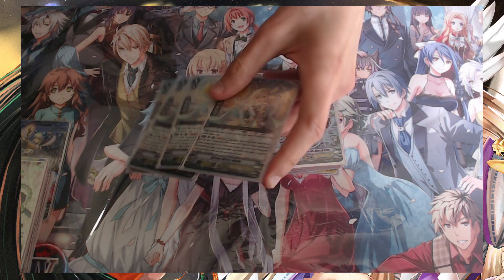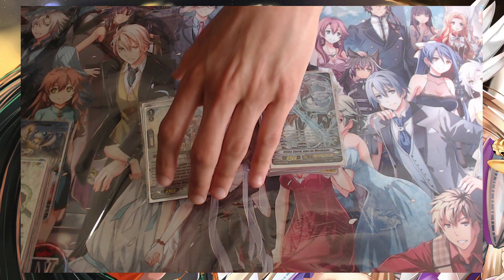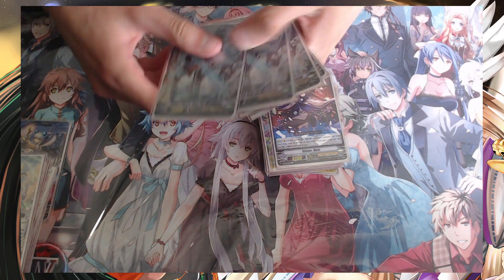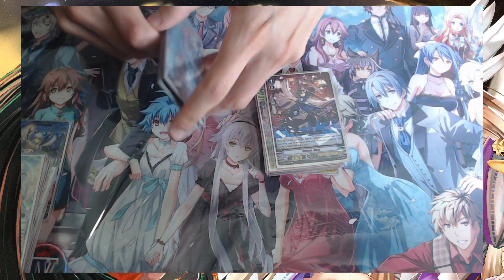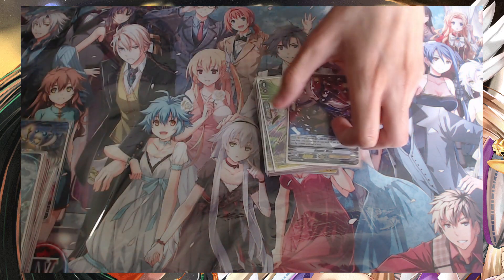We have four copies of Moomoo. Moomoo is really strong because she lets you search the top five for a Witch — you reveal up to three, and if you reveal three Witches you add her to hand. Otherwise, if you don't, you soul charge Moomoo instead. Note it's not a once-per-turn effect, so re-standing it via a card effect is relevant. It's also a good ride target because if you ride a Witch over her, you draw one for free — Witches has quite a few free draw cards. There's also a grade one Moomoo variant that's a grade three searcher and gains 5k power, which is pretty handy.